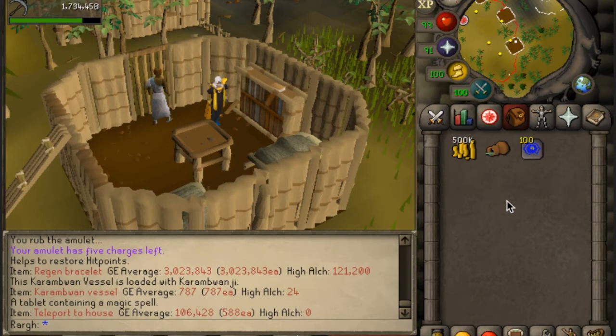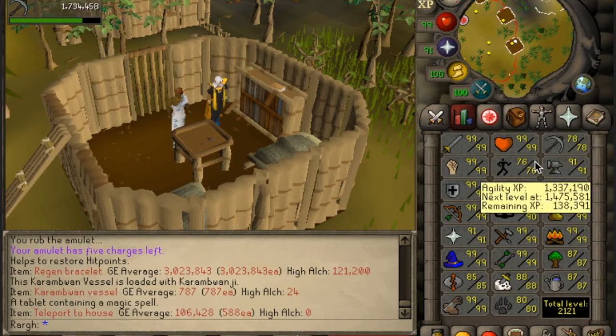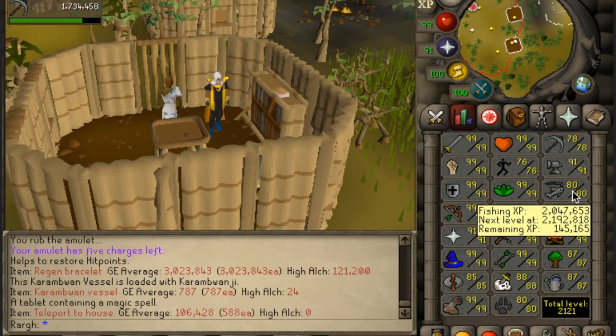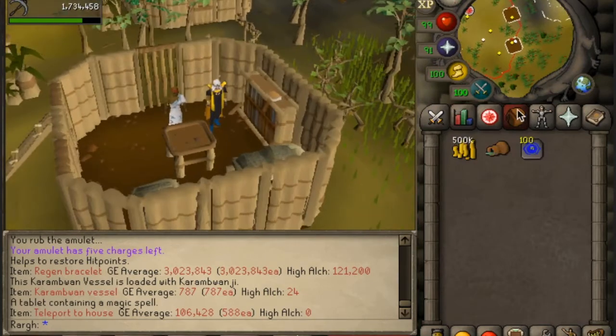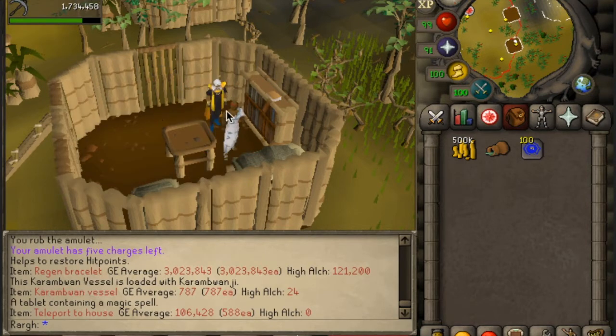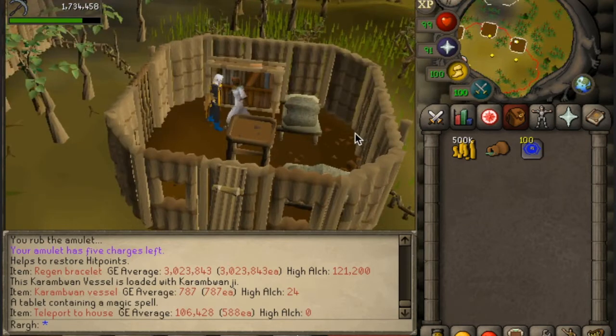I'm going to do 30 minutes of karambwans and 30 minutes of monkfish. Just a few side notes — my fishing level is 80. I know it's not that high, but most people who are going to be doing these methods aren't going to be level 99 anyway. They're going to be training fishing, most likely. So I'm going to start the timer and do 30 minutes of each.